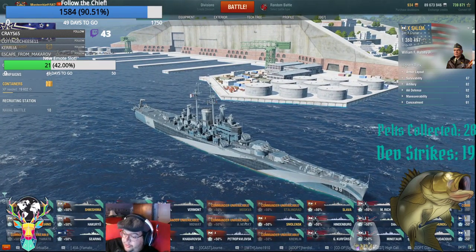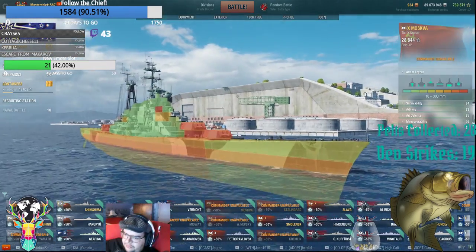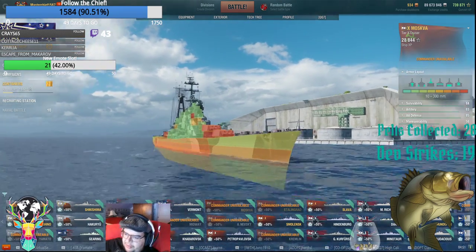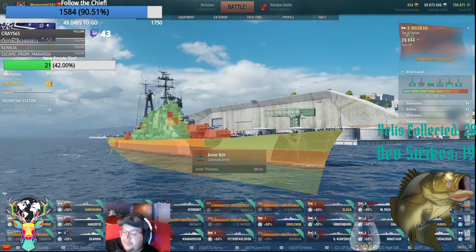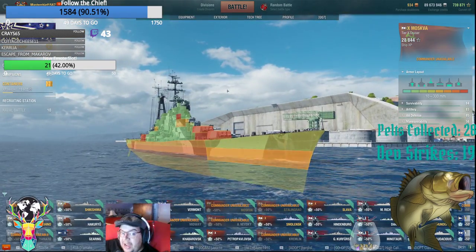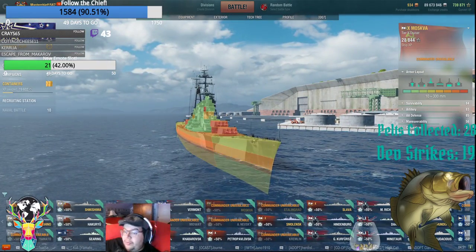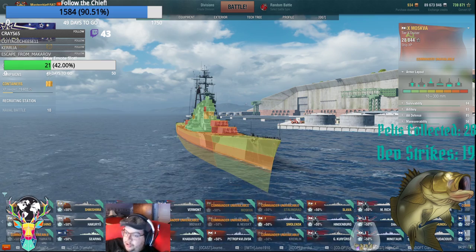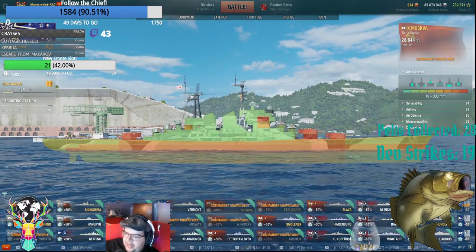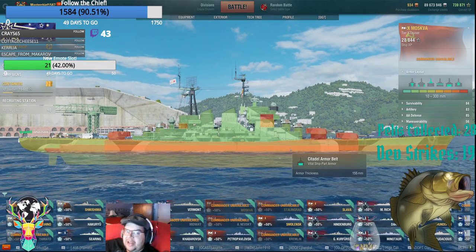The Russians — your Moskva, with its 155mm armor belt which you can angle, its 50mm upper belt, its 50mm deck, and its 50mm icebreaker — used to be so stupidly strong because you can't overmatch it. You want to kill a Moskva? Your only two choices are to either burn it down, or get it broadside and punch through its citadel, which sits stupidly high out of the water.